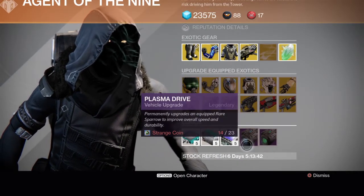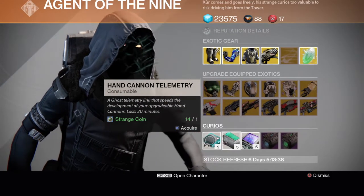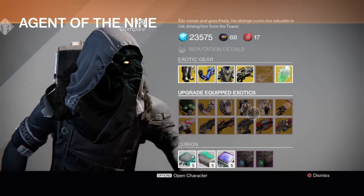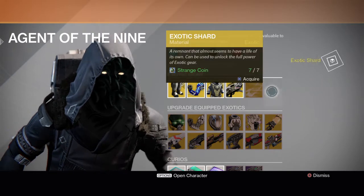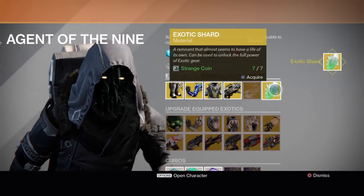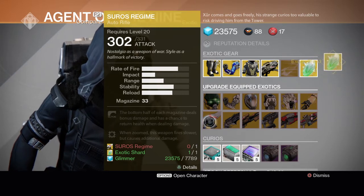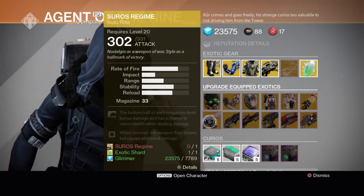Then vehicle upgrade, Plasma Drive. Rocket Launcher Telemetry — that's just extra stuff. This one is a really good one, so I'm gonna buy one of the Suros Shards. And I don't even know how to get the Suros Regime.